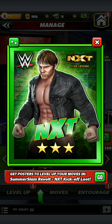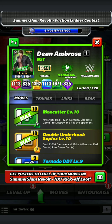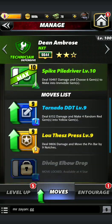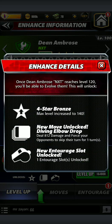As you can see here, I have my 3-star gold, and I did some digging to see what move I would get once I got him to a 4-star bronze. Let me just show you real quick. There you go — new move unlocked: Diving Elbow Drop.